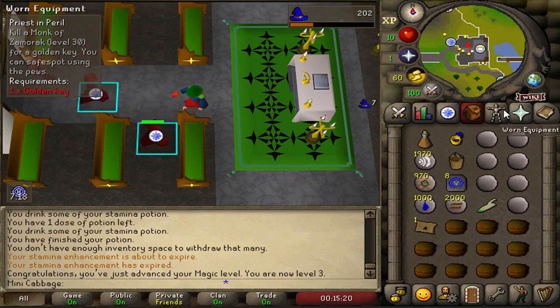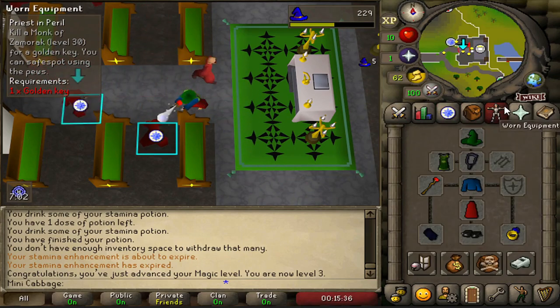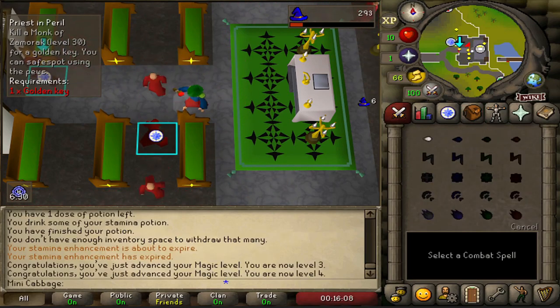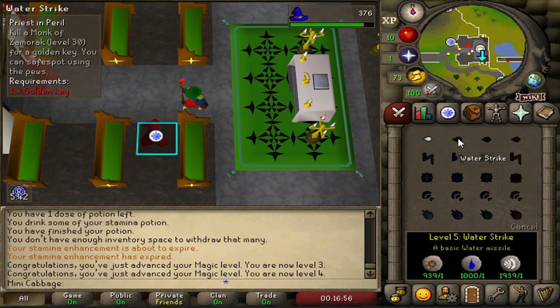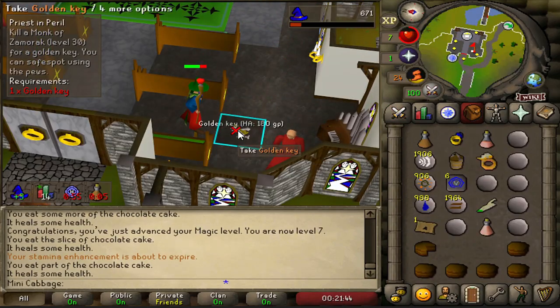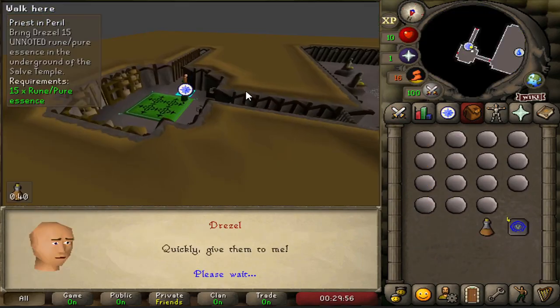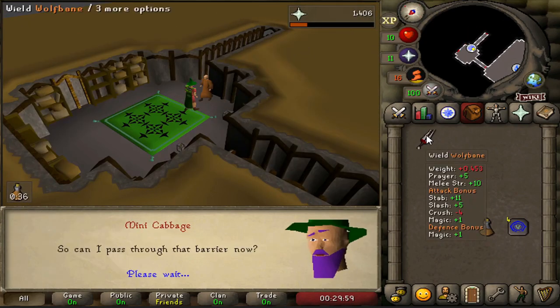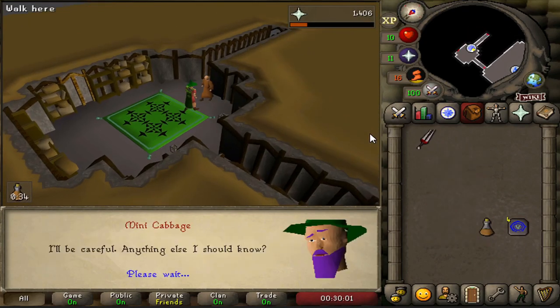Got a couple of magic levels because our low level combat doesn't really matter. We need to deal a lot of damage to the boss, a lot of damage to the pillars, and I don't think that's going to happen at level 4 combat. But get a load of this — we are less than 30 minutes into this account and we are ready to tick on one of the hardest bosses in the game, the Nightmare of Ashihama. But before we do, let's take a second to thank today's sponsor.